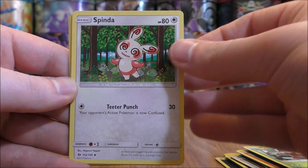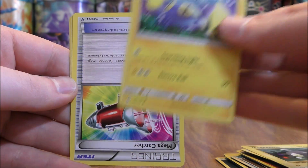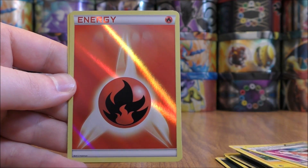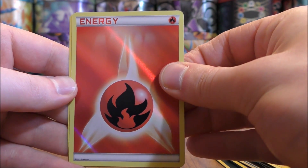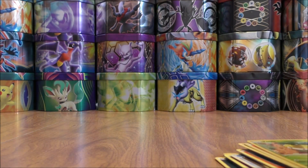Pinsir. Spinda. Magnemite. Chincho. Here we have a Mega Catcher — a very good looking holofoil. Fire type energy. And then a Petilil. So I don't know if those are the foil cards or not.